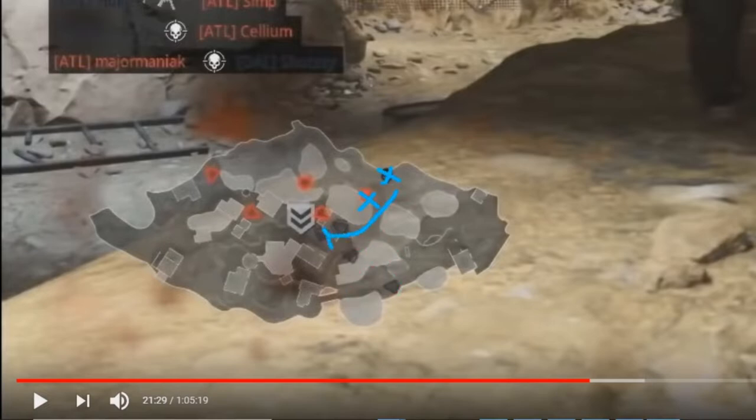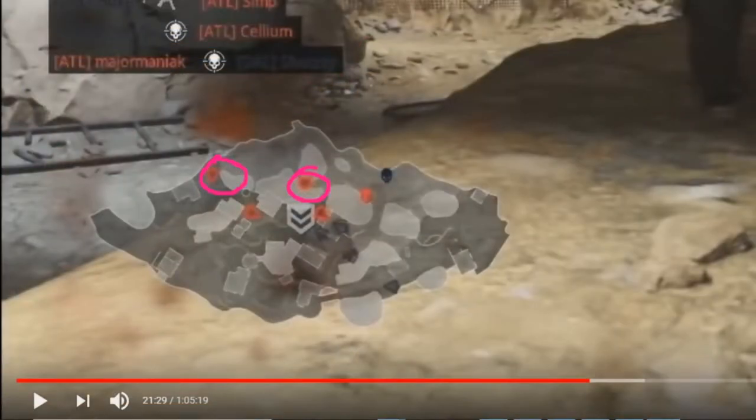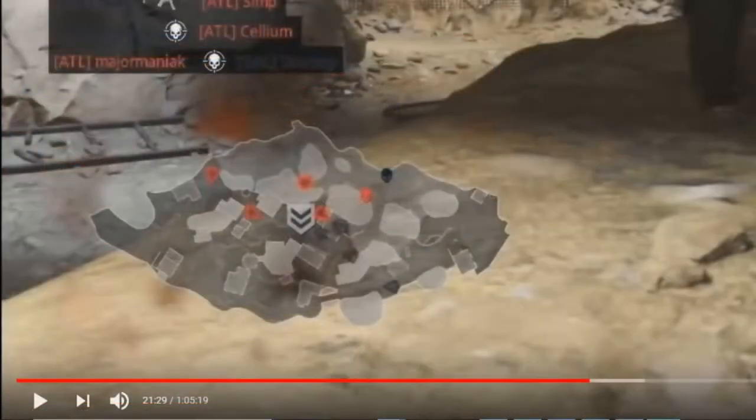Once that 50/50 occurs, all of Dallas decide to hit this way because they want to try to hold the spawns for P2. They don't actually send anybody up the cave side — they're also sending a player long to make sure nobody is pinning them from those positions early. Atlanta is spawning all over the place right now, not ideal, but with 50 seconds on the clock there's a lot of space to play for. Atlanta's goal here is likely not to win the game — at 212 with 50 seconds you're not going to get another 38 points off this hill. It's a 50/50.